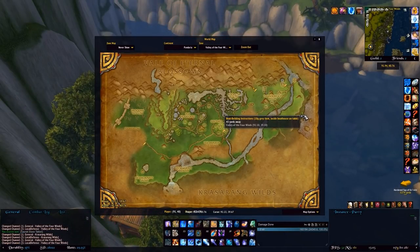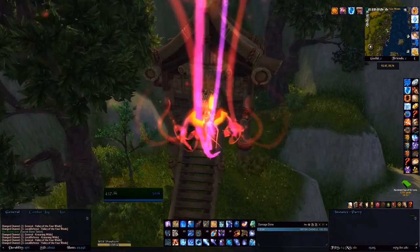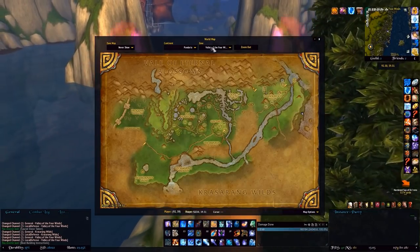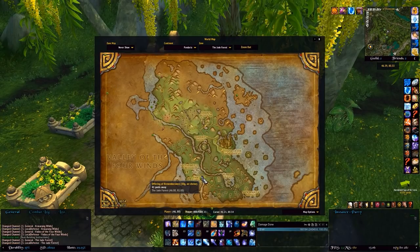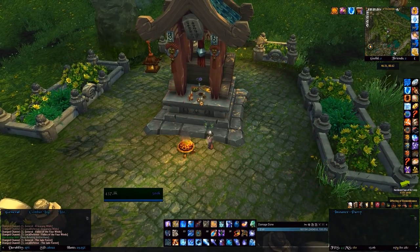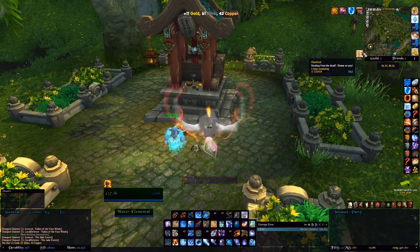Here we are at the Boat Building Instructions — it's on one of the easternmost points of the Valley. Just fly down here to this house and it's just on the left inside, with a little bit of flavor text. The next one is the Offering of Remembrance, a shrine over in Ordon Village. It's down in the shrine, and if you leveled as Alliance you may have already picked this one up. Loot it and you get 11 gold plus a debuff for stealing from the dead.